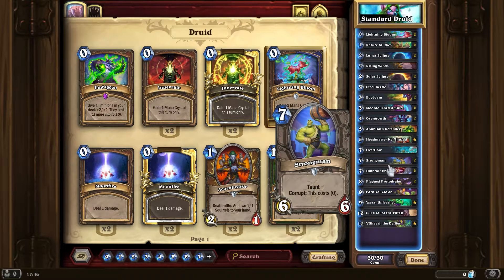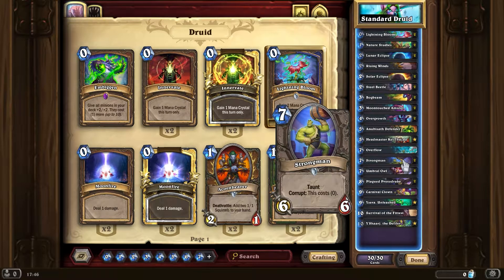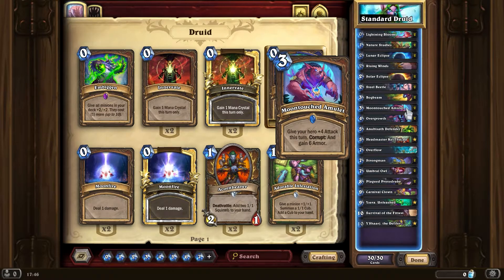Strongman is the card that really shows you what you can do with the new expansion. This cost-zero mechanic is pretty cool, so you'll often be able to play this. One of the other cards I was playing a lot is the Moon Touched Amulet.